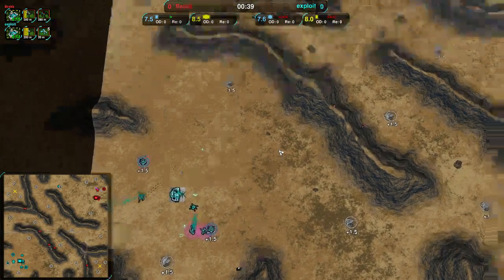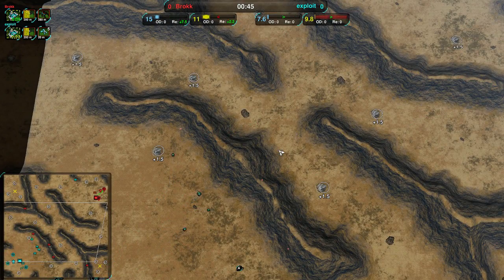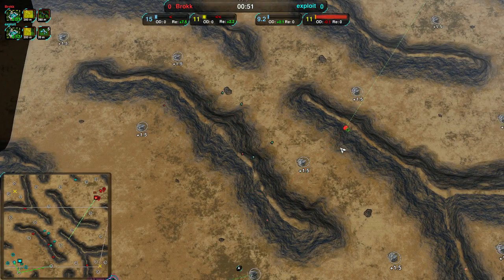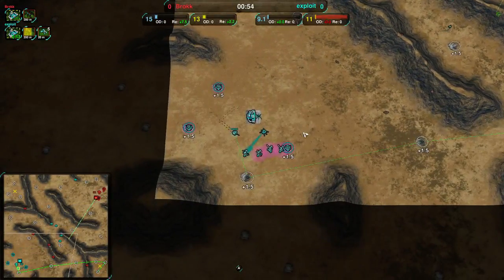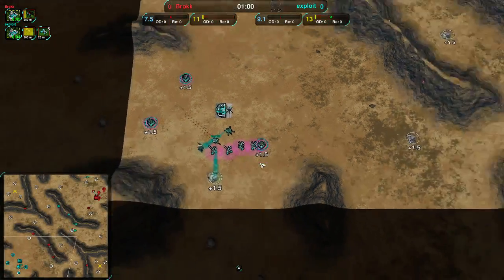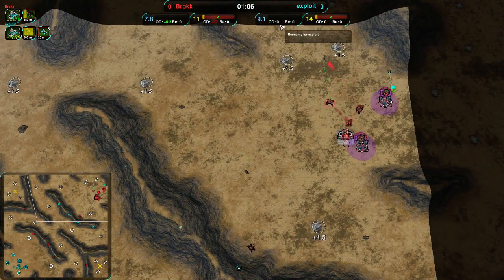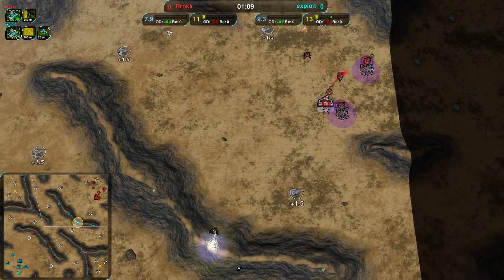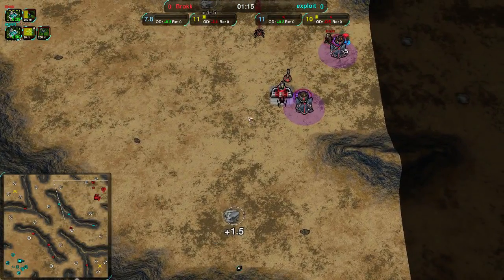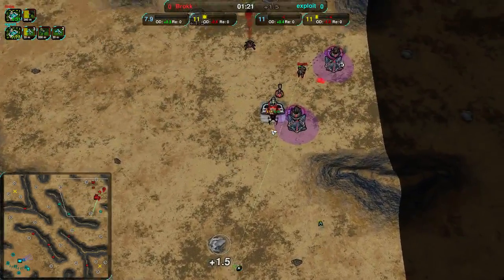Both players going for Spiderbot Factory. Exploit not really going out with their fleas much - Brock being much faster with the fleas at the start. Exploit started out with a Weaver and has a bit of a weaker economy at this point, going for energy right now pretty strongly, not going as much for the metal focus. Brock on the other hand - their economy is actually weaker too. They're one metal extractor behind and Exploit is actually two metal extractors ahead, so Brock is needing to really build up, much more concerned about their defense than their economy right now.